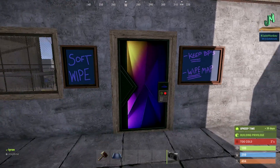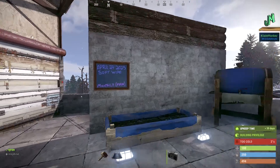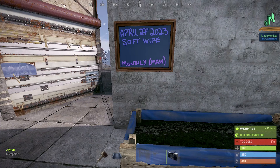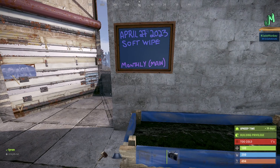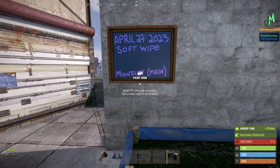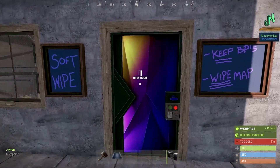Just note that these times might shift a little bit — since daylight saving time, some time zones got slightly shifted, so those are rough estimates. The next major Monthly Main Branch wipe is scheduled to be a soft wipe on April 27th, 2023, though that could change depending on what they choose to do.